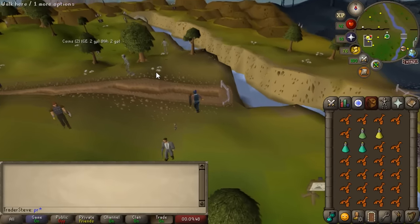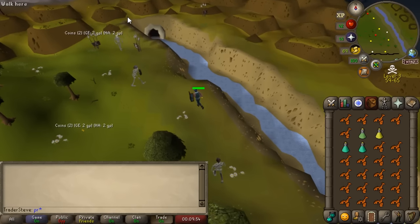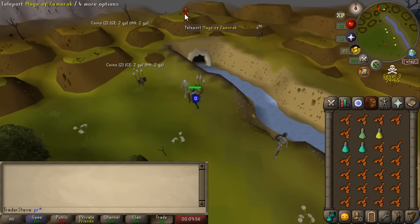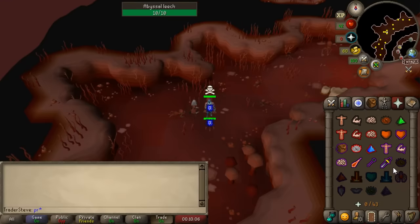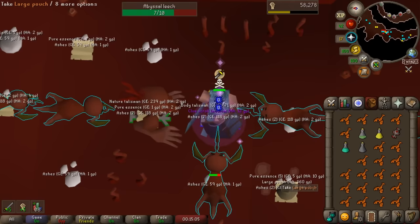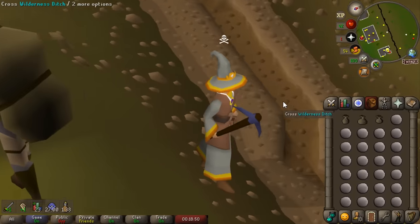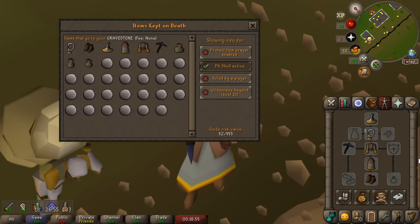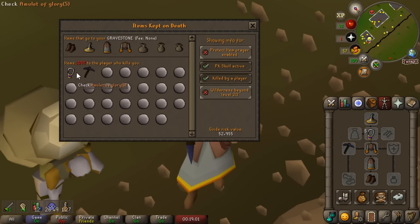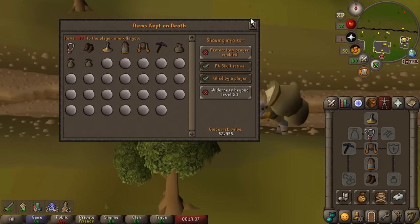I got the other two rune pouches from the mini-quest and Guardians of the Rift, but the easiest way to acquire the higher tier rune pouch now is to go into the abyss area and kill some of the monsters there. It's pretty dangerous so we'll need a good amount of food. And there it is - the large pouch acquired. Our runecrafting skilling outfit is safe under 20 wilderness, which feels kind of sketchy, but I've double-checked - we can reclaim it from our gravestone.